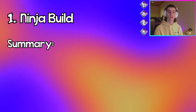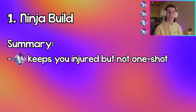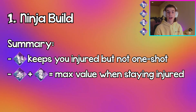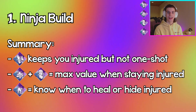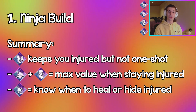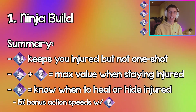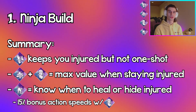These four perks work really well together because the strategy is staying injured but not being exposed to the killer. With Self-Care, you 99 your heal progression, so whenever the killer comes at you, you won't be one-shot — you'll quickly heal up to the healthy state. Iron Will keeps you quiet when injured, and Resilience gives you nine percent action speed to advance objectives. Spine Chill lets you know when to heal from Self-Care or when to hide. If you stay injured in a chase, you can combine Resilience and Spine Chill for a bonus 15% action speed, letting you complete gens or exit gates 15% faster when the killer is coming at you while you're injured.